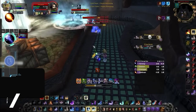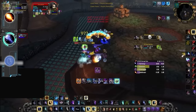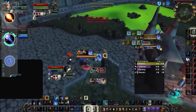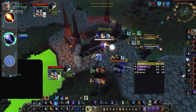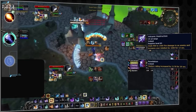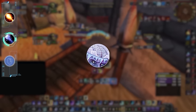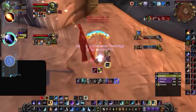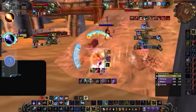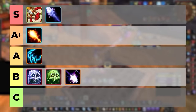Frost Mage is definitely a spec known for its burst, once again relying on the shatter mechanic to get those true one shots. You should look for Icy Veins and on-use trinkets — macroed together in most cases — but also watch for other trinket procs like Darkmoon Card: Volcano or Theralion's Mirror, as these will greatly increase the mage's damage. The other major puzzle piece is Brain Freeze, which gives the mage an instant Frostfire Bolt. When the stars align with trinket buffs, Icy Veins, Brain Freeze, and a shatter, the Frost Mage is able to deal an absurd amount of burst. As one of the deadliest potential combos in the game, Frost Mage will be the next spec going on the S tier.